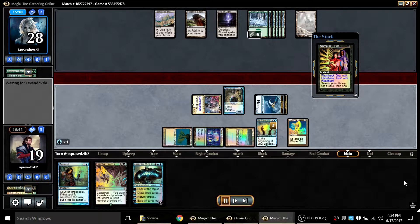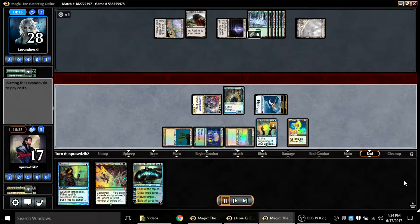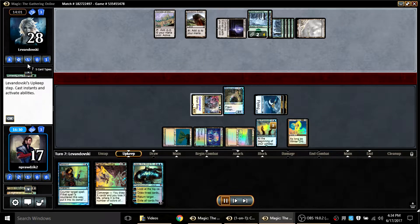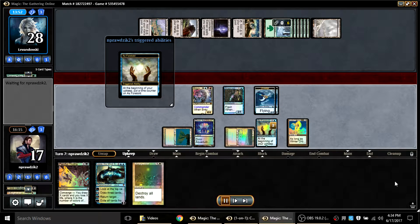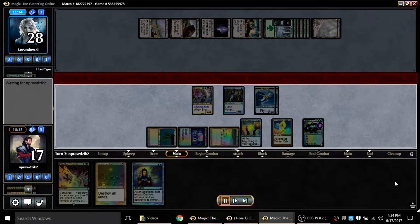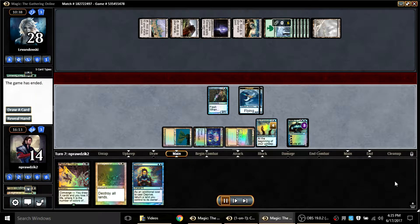I cast Snapcaster for free off As Foretold and use him to recast Vampiric Tutor, tapping out, then pass. My opponent uses Eye of Ugin and gets Emrakul — I thought he'd go get World Breaker. He gets Emrakul, I Remand it. My opponent now has control of my turn, and I've Vampiric Tutored for Armageddon. What is he going to do? Cast Armageddon for free — there was almost no way out of this for my opponent even though he is controlling my turn.